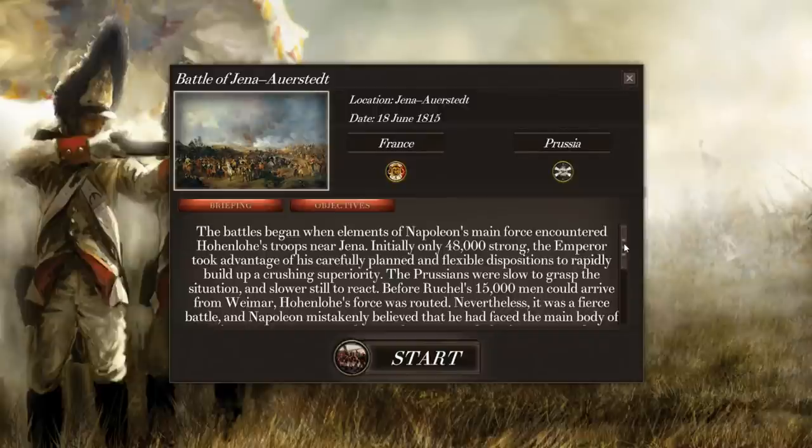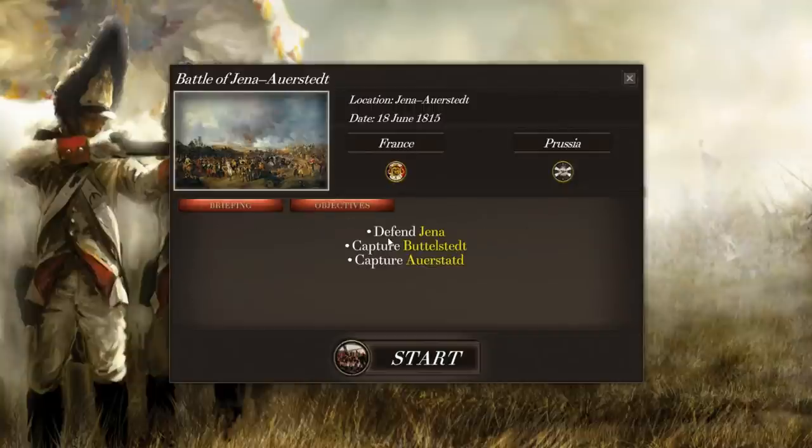This game actually comes out today. This is technically the third part of our campaign, but the second battle in the campaign. Our objectives in this upcoming battle are going to be to defend Yana, and capture Budlestadt and Austrischadt.